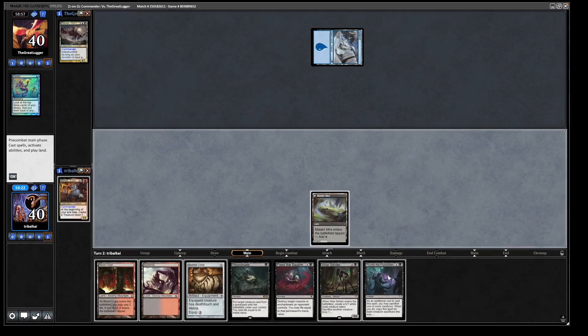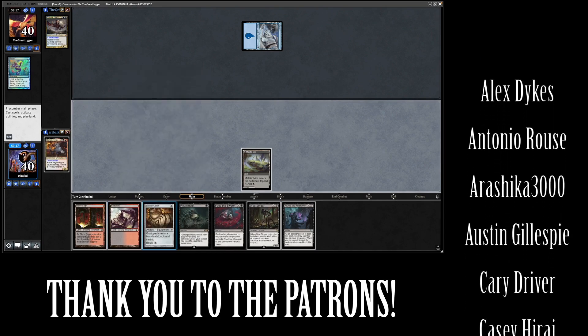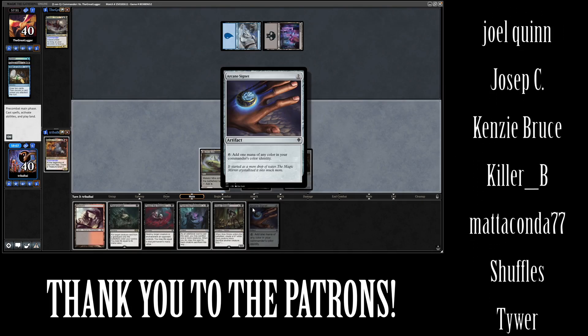Ponder from Finax. Draw into Plum the Forbidden. Let's just get out of tap land and the Basilisk Collar this turn, I think. Then I chart the course, draw two, and then discard. An Arcane Signet, I think.